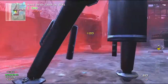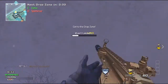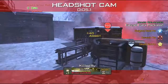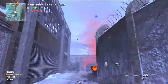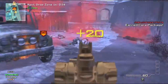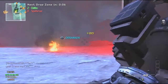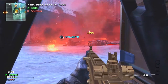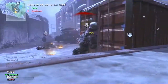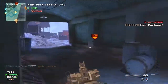Drop Zone works kind of like Headquarters where there will be a specific key point that you need to hold. The Drop Zone is only active for about a minute, so you've got a minute to collect as many points as possible. When you hold the Drop Zone, you get 20 points per second — that goes to both the team score and your personal score. So 60 seconds times 20 points per second gives you 1,200 points in one Drop Zone. That's a lot of points, and if you want to rank up fast or get Blast Shield Pro, this is great.